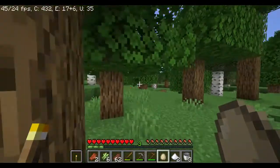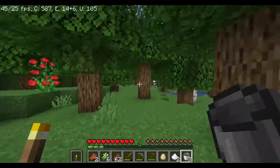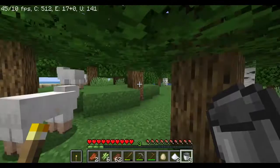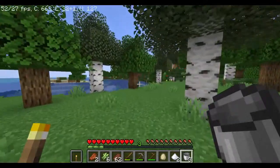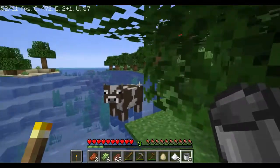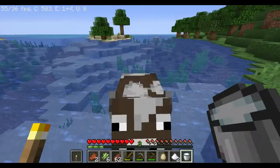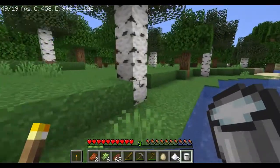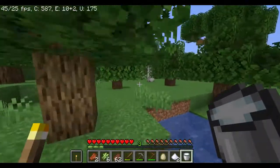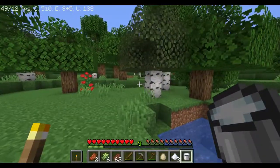Next, where our crops are growing, you're gonna want to find a cow. I saw some cows over here — here they are. You really only need one cow. Just right-click three times while holding the bucket and you'll get milk. This is a very crucial ingredient to your cake so you want to get this as fast as possible. Go back to your crops and wait for them to grow.